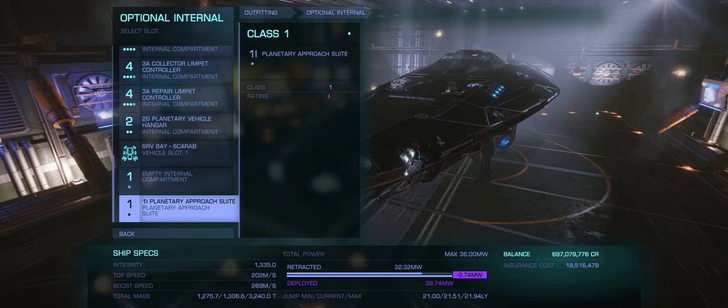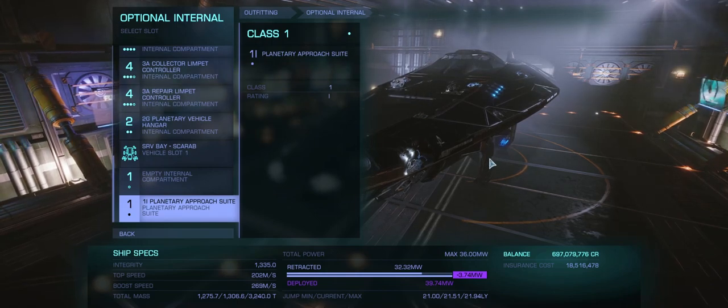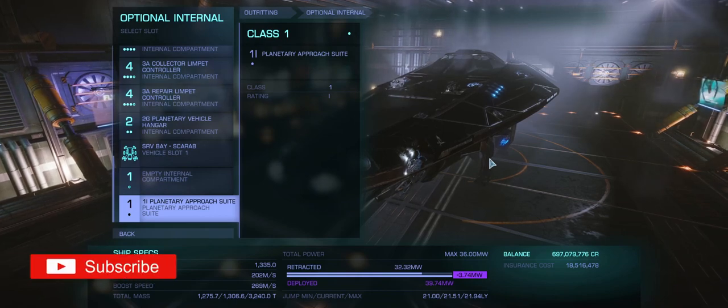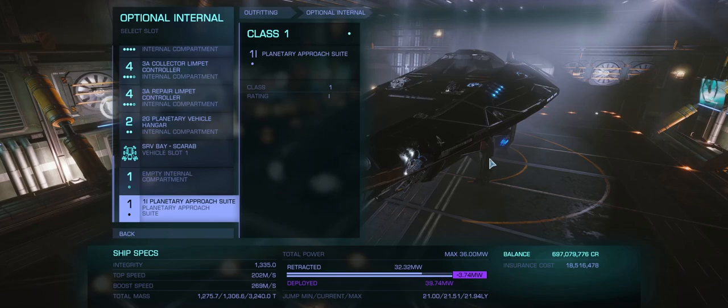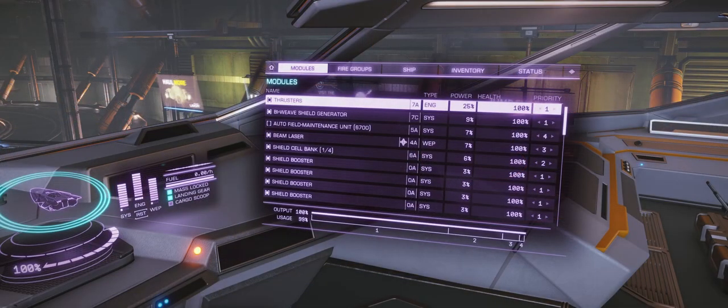And of course the planetary approach suite. Now for the power priority — but first, if this video has helped you or you've enjoyed it, consider subscribing, hitting the bell icon, and giving this video a like. Now, the power priority is located on your right-hand panel under modules. A lot of commanders will already know this, but for those who aren't aware, you'll see numbers between one and four indicating priority of use — things you use all the time are priority one, second to that is two, and so on.